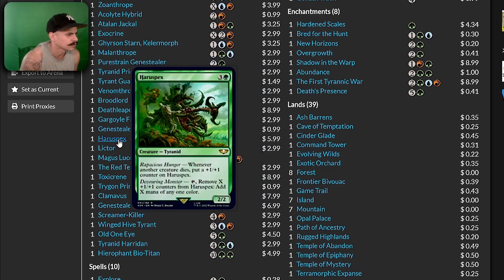Harrowspex — whenever another creature dies, put a counter on Harrowspex. Remove X +1/+1 counters from Harrowspex: add X mana of any one color.